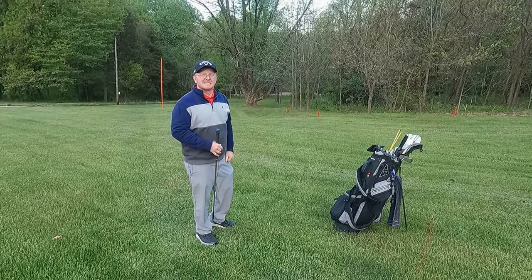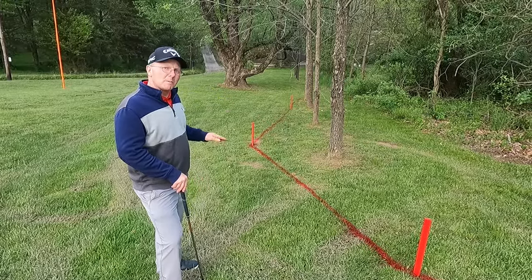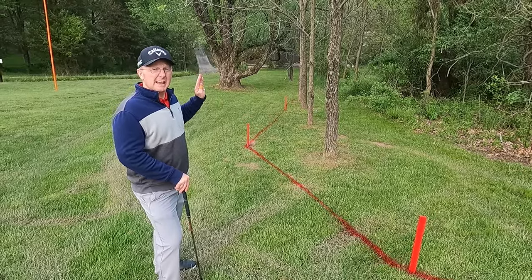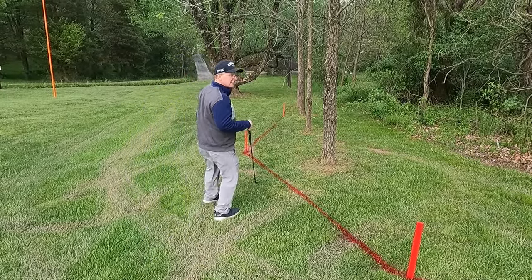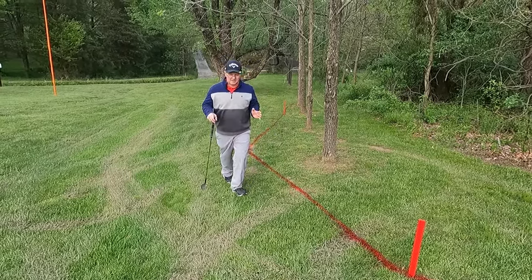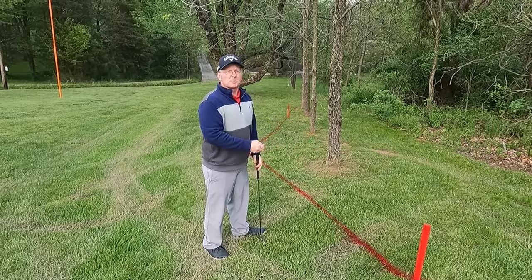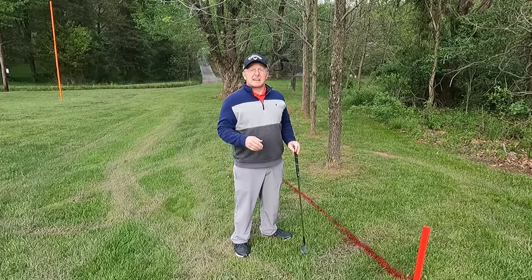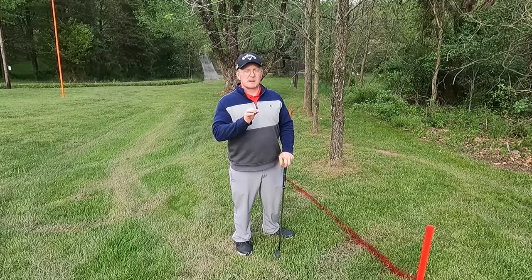Here is where my second shot lies — it is definitely inside the red penalty area. I'm not going to go right up to my ball at this point because I need to mark where the ball crossed the margin of the red penalty area, in other words where my ball flew over the red penalty area. I'll put a tee down where I estimate that spot to be. If your ball rolled on the ground the same principle would apply — the entry point would be where it crossed the margin. Anytime we are dealing with penalty areas we've got to concentrate on the entry point, because there are a couple of options based off this entry point.